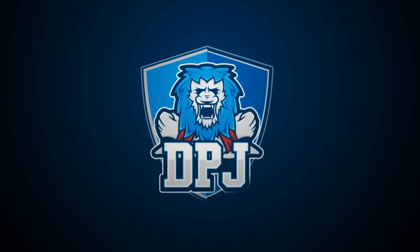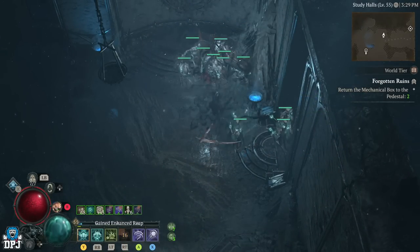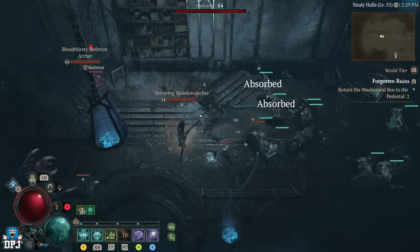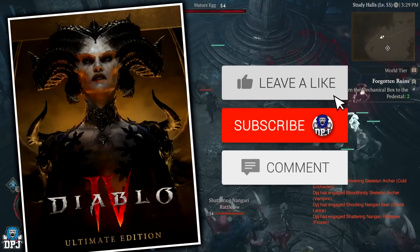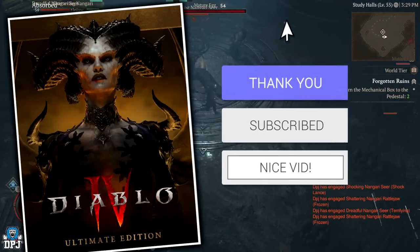I'm back with another Diablo 4 video, and today I bring you another extremely amazing XP and loot farm — this one you do not want to miss. My name is DPJ and I am giving away an Ultimate Edition of Diablo 4. To enter, simply drop a like on this video, leave a comment down below, and make sure you are subscribed. Good luck.